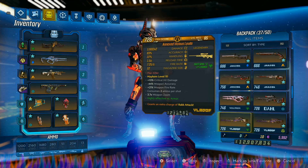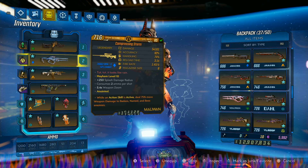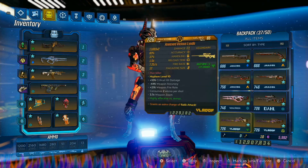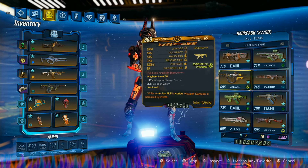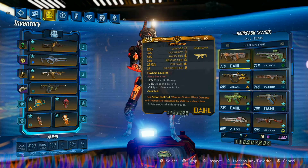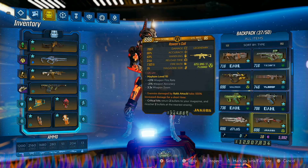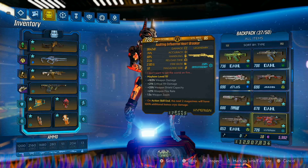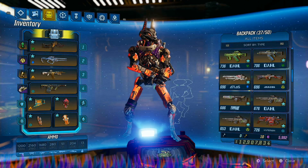I don't have an absolute set of best weapons for Fl4k yet. I do like the Storm and the Hornet with him. The Night Hawkin is okay, and I also have a Flipper on him. The Boomer is good on him but the Destructor Spinner is not. I'm still testing a lot of stuff. I'll do a quick run through Athenas to show you what he can do.